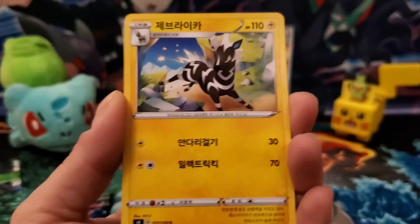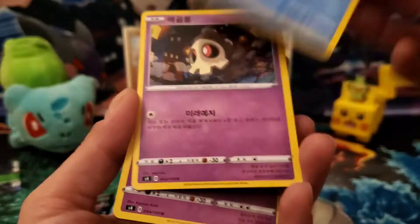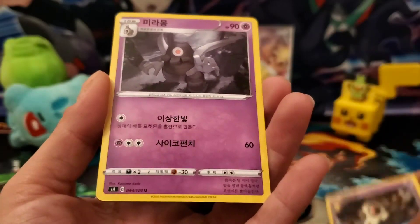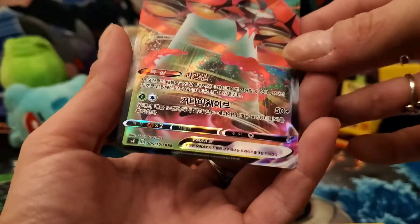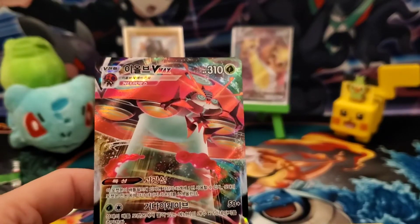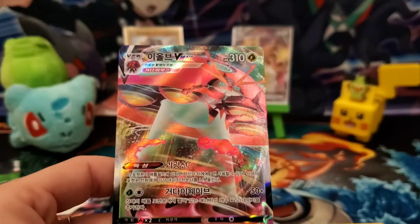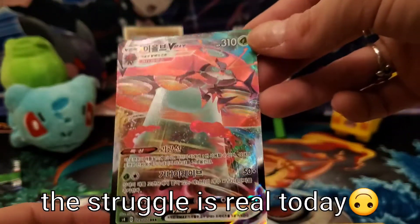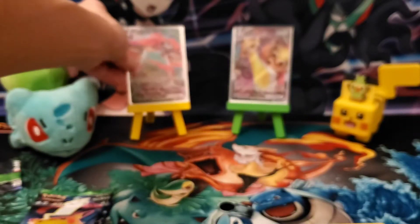We have a Zebrastriker, Chewtle, a Duskull, a Dusclops, and an Orbeetle V-Max! I should have brought in my Vivid Voltage binder — sorry if it wasn't fully in the camera, but there it is, it's so pretty. You can definitely feel a difference between these cards and the English cards.